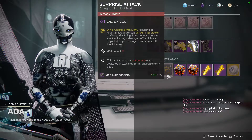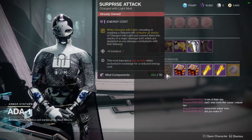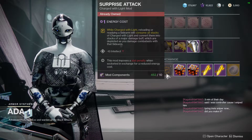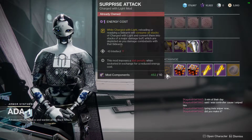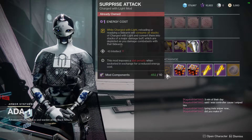This mod is called Surprise Attack. Basically, while charged with light, reloading or steadying a sidearm will consume all stacks of charged with light and convert them into stacks of a major damage buff, which are depleted as you damage combatants with that sidearm. This is essentially just Explosive Light but for sidearms, with way less complicated prep work.